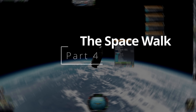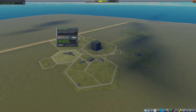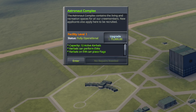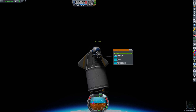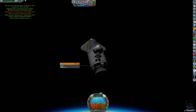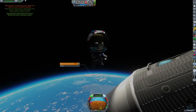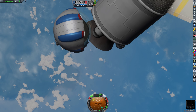Part 4: the spacewalk. We have arrived in space. Now quickly switch back to the KSC and use the funds obtained by launching this mission to upgrade the astronaut complex. This allows you to perform spacewalks and gather more science. With this trick, you're now able to collect and restore science mystery goo, and also take crew report data from your cabin into your pockets, so to speak.